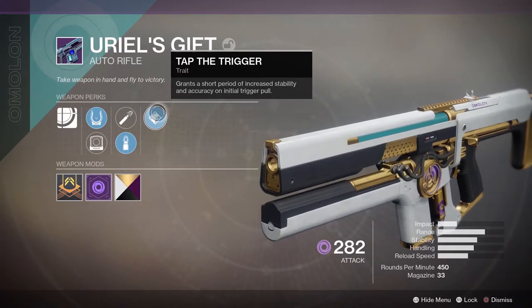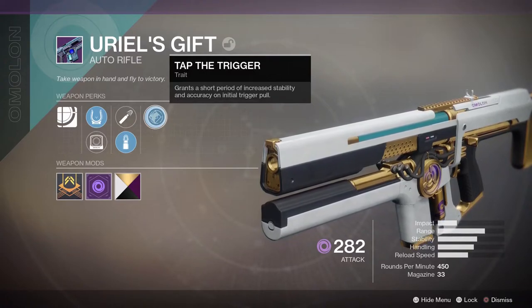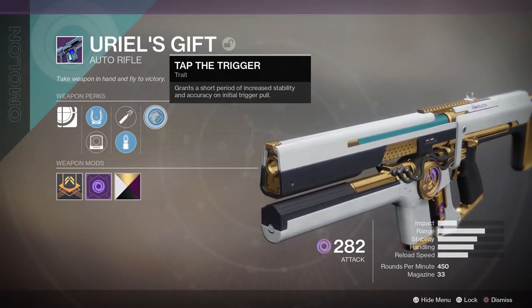Column 3 gives us the Tap the Trigger perk, giving us increased stability and accuracy on initial trigger pull. Which, if you tend to burst fire or tap the trigger to shoot more like a scout rifle, lends yet another hand to the stability of this weapon.